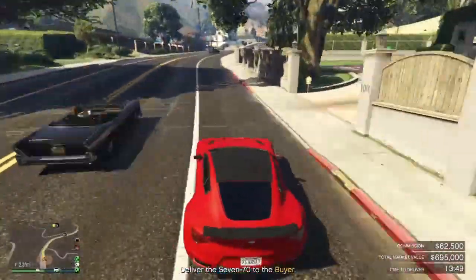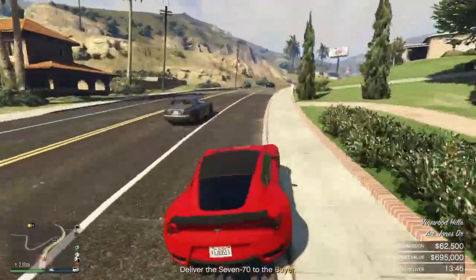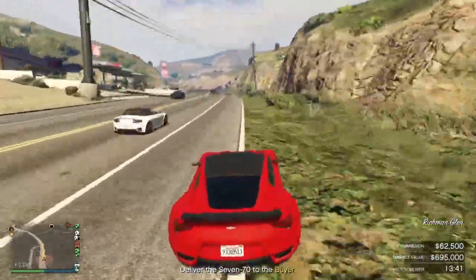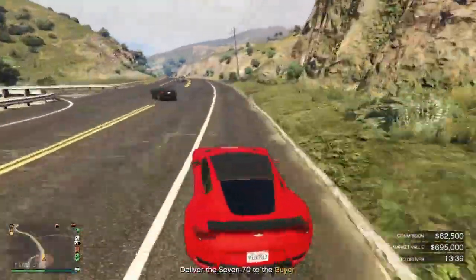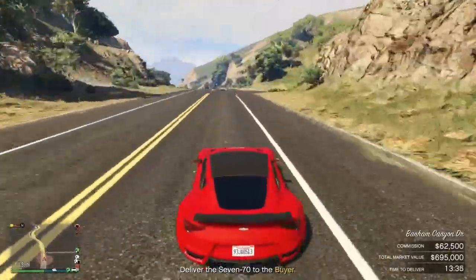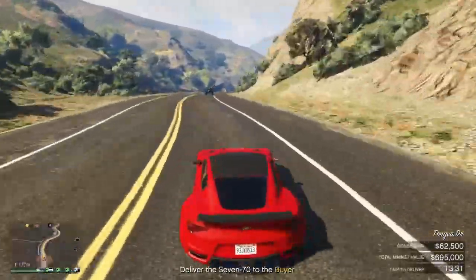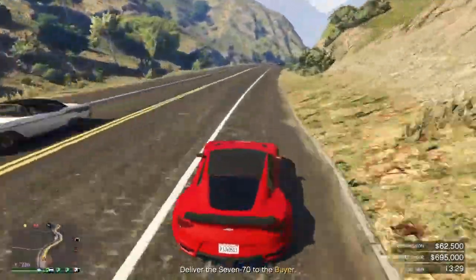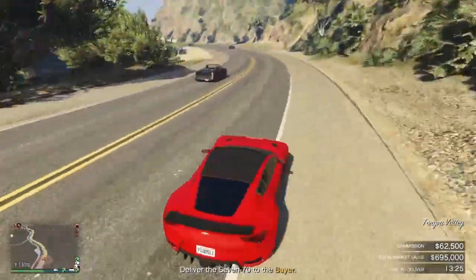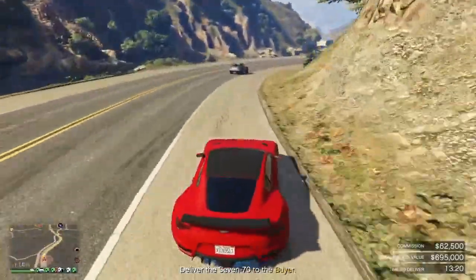Rotate between source missions and sell missions, and occasionally check on supplies every two hours for the biker businesses and every 144 minutes for the bunker supplies - you might as well do the biker business supplies at the same time as the bunker. To speed up vehicle cargo missions, you can always use a Cargo Bob, which reduces the amount of damage to the vehicle you've collected or are selling, significantly helping you save money in the long run. So it might be worth investing in a Cargo Bob if you intend on doing vehicle cargo a lot.